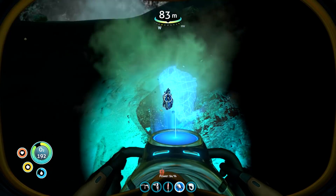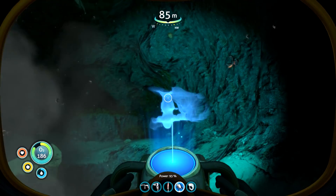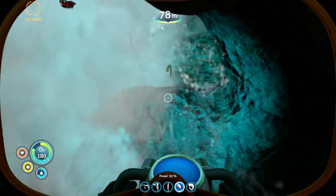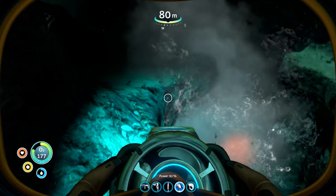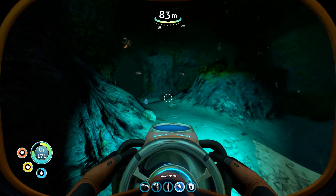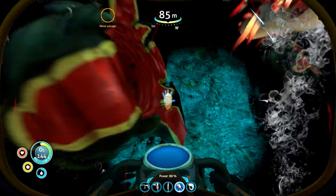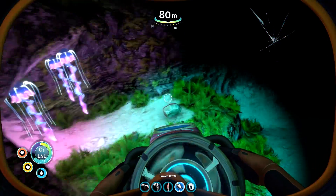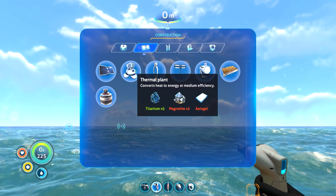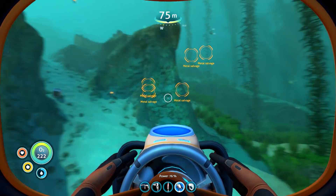There's actually a thing here - we could potentially set up one of those thermal power things that takes heat and transfers it into power, and just run it from here to the base. We'd have like an unlimited amount of power and we'd stop running out every two seconds. Hello there friends - my little cave sulfur buds. Oh shit, there's a lot of them. So we need magnetite and aerogel - there we go, got it.